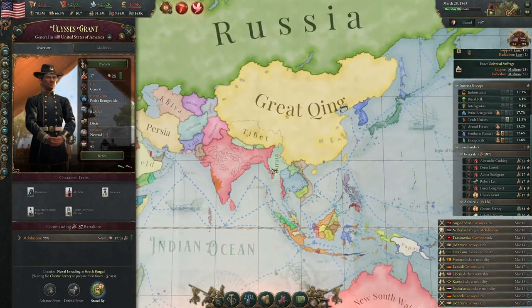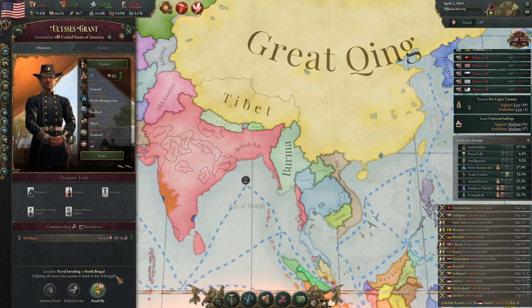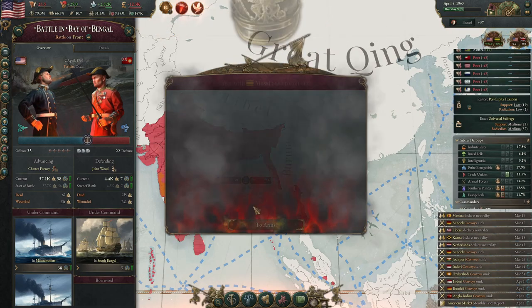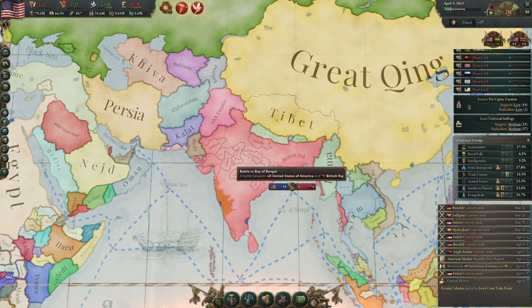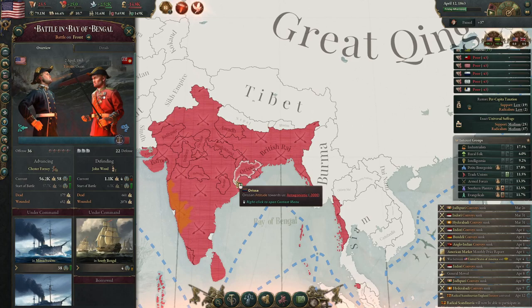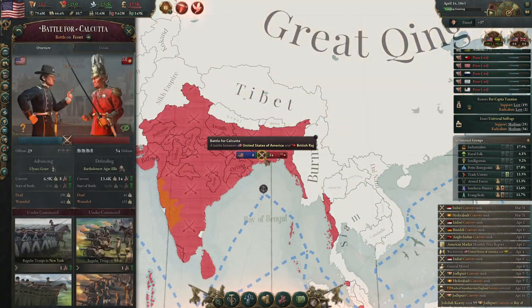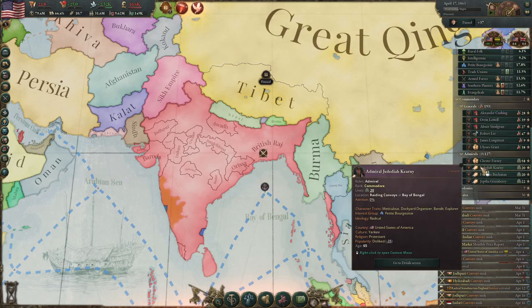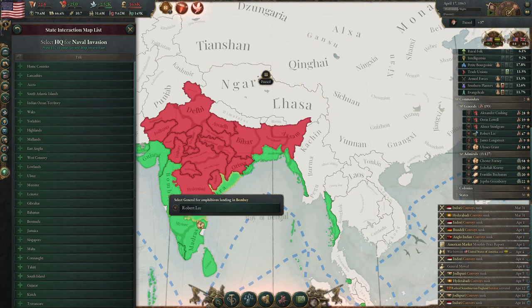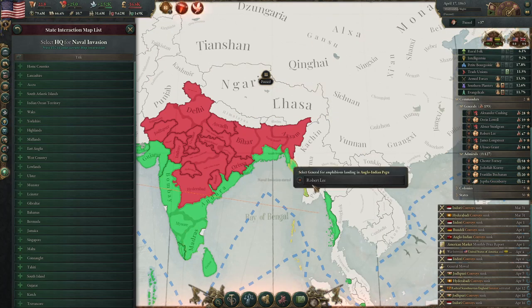One thing I'm curious about is when you occupy enemy lands that have industry in a war — say we occupy part of India that has their munitions factory — I know the enemy India wouldn't be able to have the output of those arms industries, but do we get the output instead, or do they just sit there unemployed and unworking? I think it's probably the latter where they don't do anything, but it would be pretty cool if there was a way to take over their arms industry and then use that to make your own arms.